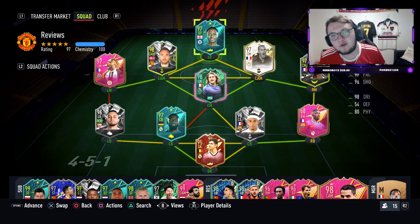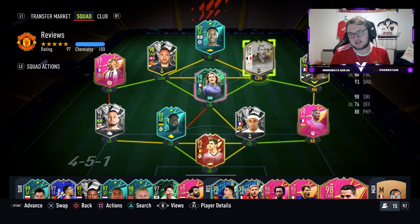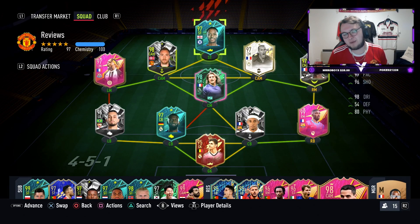Alright guys, so today's review is going to be on Moments for Raheem Sterling. Obviously a big transfer from Manchester City to Chelsea. This card is coming in as a central forward for once. Obviously Sterling plays quite a lot off the left and right, sometimes in the middle, but this one has been moved into the middle. It's going to cost you an 86, 85 and 84 rated squad.